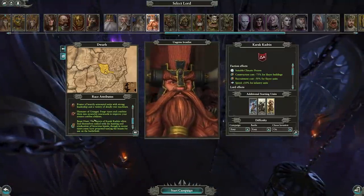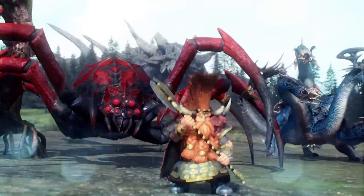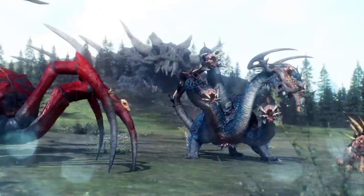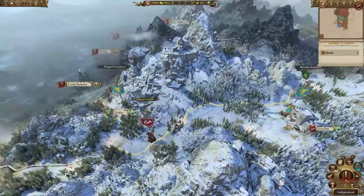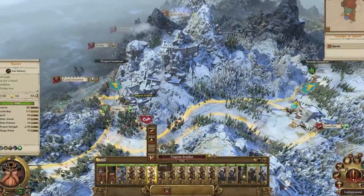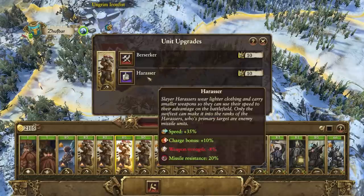Ungrim Ironfist, the Slayer King's mechanic, revolves around looting and defeating beasts in monster hunts. The monster hunt event pops up and provides the player with a clue to the beast's location. The player then has 15 turns to locate the beast's army and defeat them in battle. But unlike Imrik's dragon encounter system, don't expect these to just pop up nearby. You'll need to read the quest and it will tell you where to go. You'll need to seek out a glorious death with a wandering army, as befitting a Slayer King. If you do manage to beat the army, then you are given the option of killing the beast to gain a new resource called Acclaim, or you can choose to tame the beast and recruit it into your army via the Regiment of Renown panel.